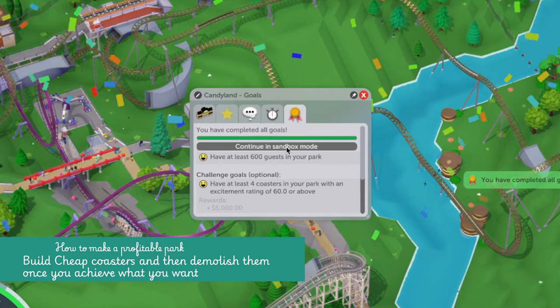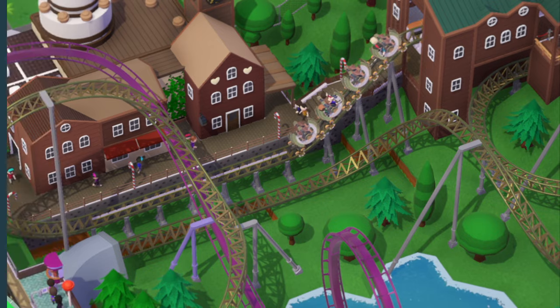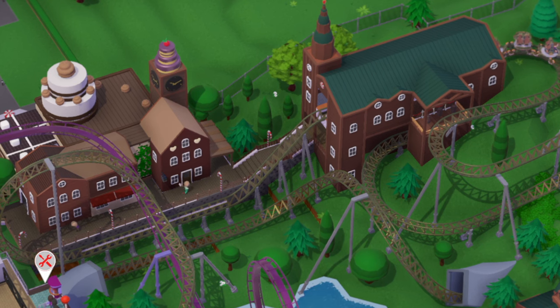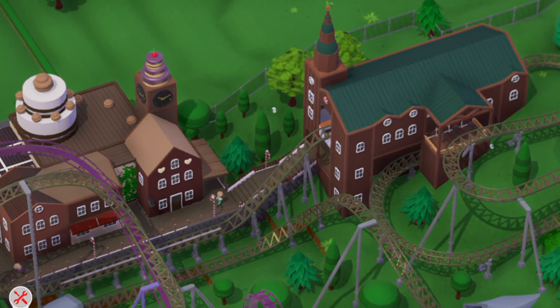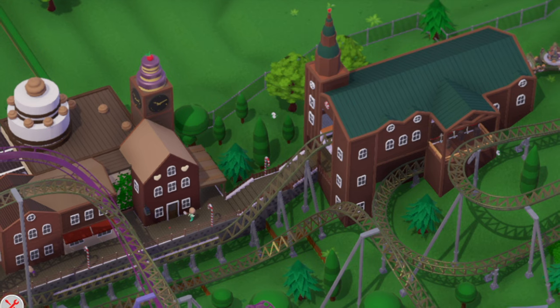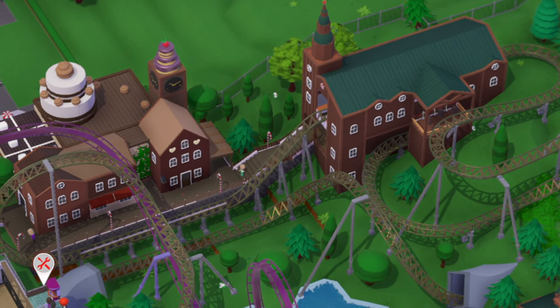Now I can spend all of this money on decoration. Let's build an alpine village with a sweet twist. Notice the train station — it has a tower with a cherry on top. Our small Swiss village has some interesting elements, like a clock tower that is actually a cake. But what makes a park special is the landscaping, so trees and greenery are very much important.